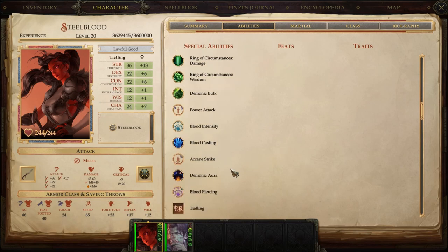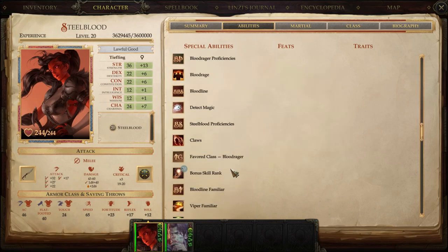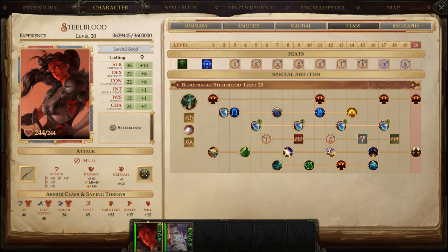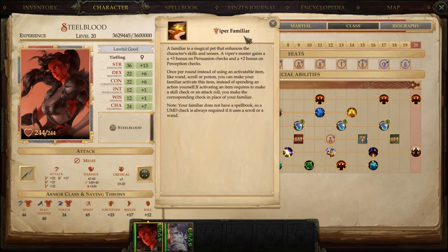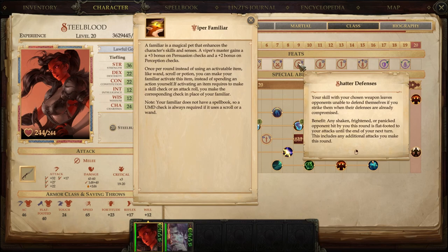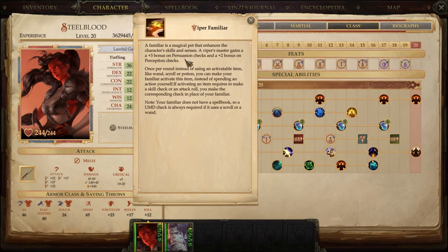The only other things to talk about at level 1: we have traits, and we picked something at level 1. We picked a Viper familiar. You can pick a familiar as a Blood Rager at level 1 from the entire list. Viper made the most sense — we're going to do a Cornugon Smash and Shattered Defenses build, which means intimidation checks are important to us. A Viper gives a bonus to Persuasion checks and Perception, so all solid buffs.